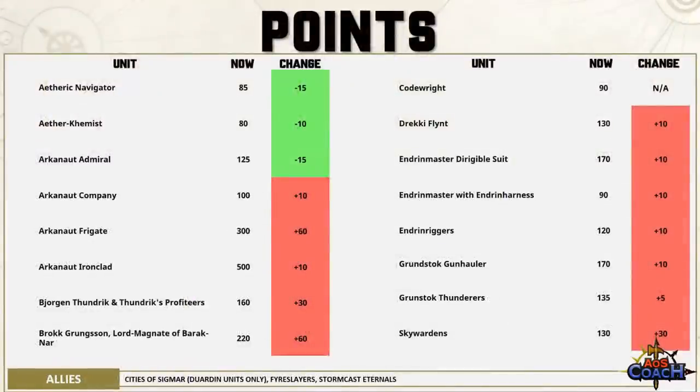With all the changes it makes sense that points have tweaked. Points discounts: Aether Chemist down 10, Aetheric Navigator and Arcanaut Admiral both down 15. Points increases: Arcanaut Frigate and Brock Grungsson up 60; Bjorgen Thundrik, Thundrik's Profiteers, and Skywardens up 30; Arcanaut Company, Ironclad, Drekki Flint, Endrin Master with Dirigible Suit, Endrin Master with Endrin Harness, Endrin Riggers, and Grunstock Gunhaulers all up 10; Grunstock Thunderers up 5. The brand new Codewrite is 90 points, takes a leader slot, and is not unique.